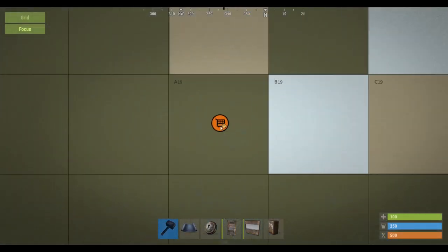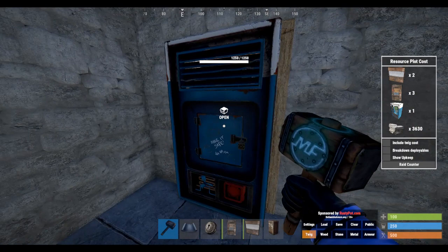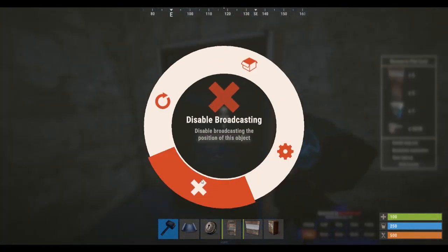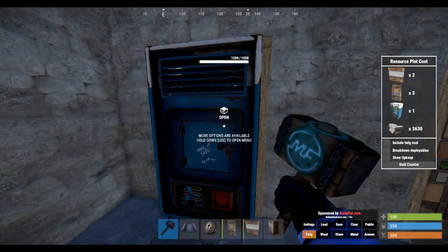It'll broadcast on the map like that. If you don't want anyone to see your shop, you just press 'disable broadcasting'. You can turn it back on with 'broadcast position'.